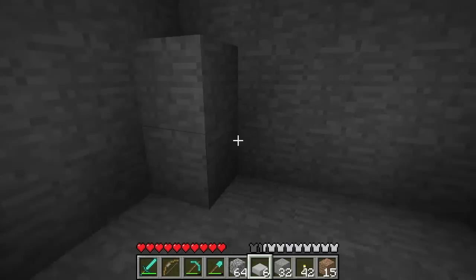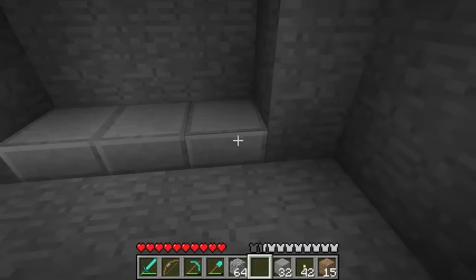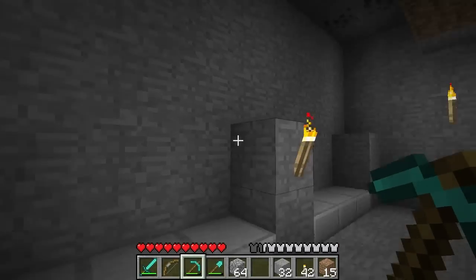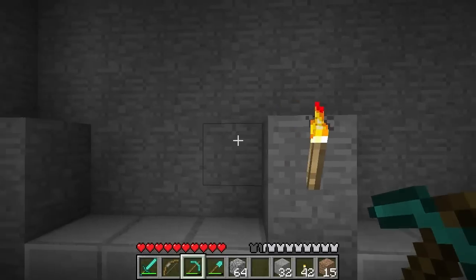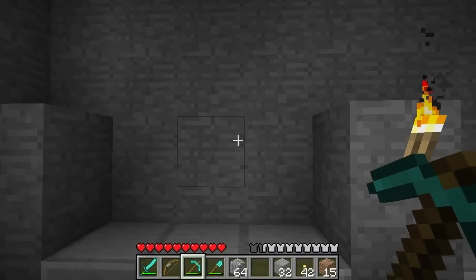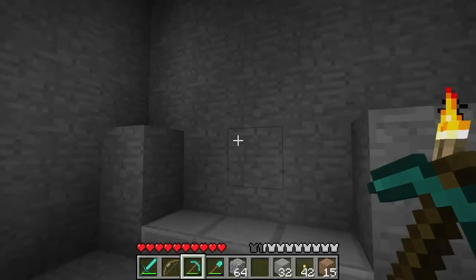We can go ahead and place our half slabs down here on the delivery lanes — one, two, three on each side. Now comes the real manual labor, the bulk of the work: we need to blast through these lanes all the way back. We're going to go back eight blocks, then up a block, and then back another six. I'm going to flash forward so you don't have to watch the whole painful process of mining.